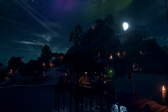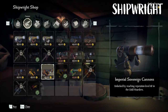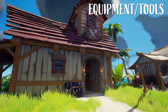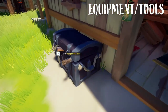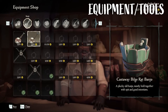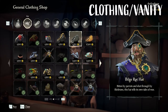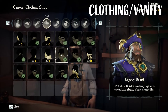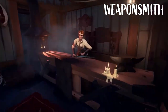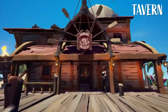First of all, we have the shipwright, located on the dock — this is where you can purchase ship customization options. Next is the equipment shop, where you purchase different looks for your tools such as your shovel, compass, or musical instruments. The general clothing shop is where you can purchase clothing and vanity items to change the way your pirate looks. The weaponsmith has all sorts of different looks for your weapons, including your cutlass.